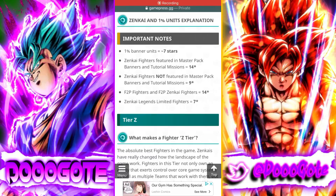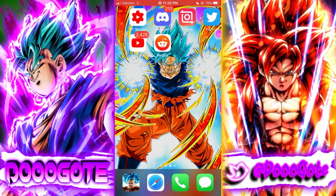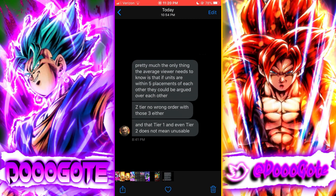We're going over the new GamePress tier list that just came out yesterday. We have a message from the creator of the tier list, Raditz. He said the only thing the average viewer needs to know is that if units are within five placements of each other, they can be argued over each other. Remember this for when we go over the tier list.